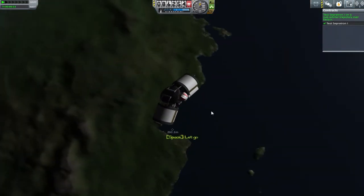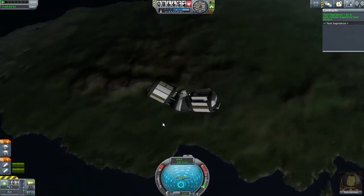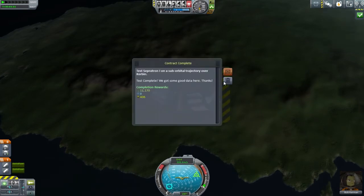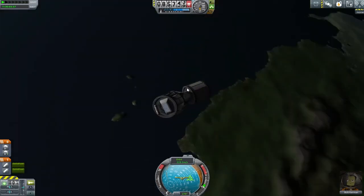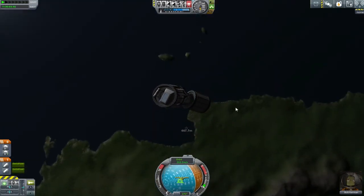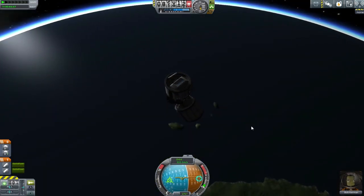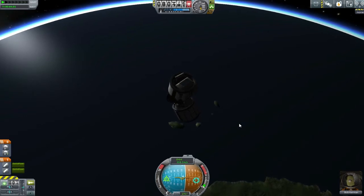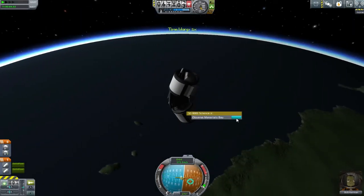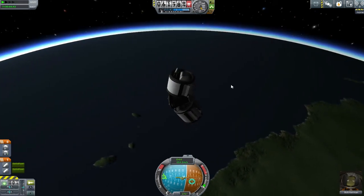So we did our EVA — that was possibly the best spend of half my money I could have done. It did cost me half my money to get the astronaut complex good enough to be able to do the EVAs. I had forgotten to do the materials bay for the upper atmosphere on the way up, but that's okay because what goes up must come down. So we can just wait long enough to fall back through the atmosphere, or time accelerate — both works. Grab that final science and then just ride on down.